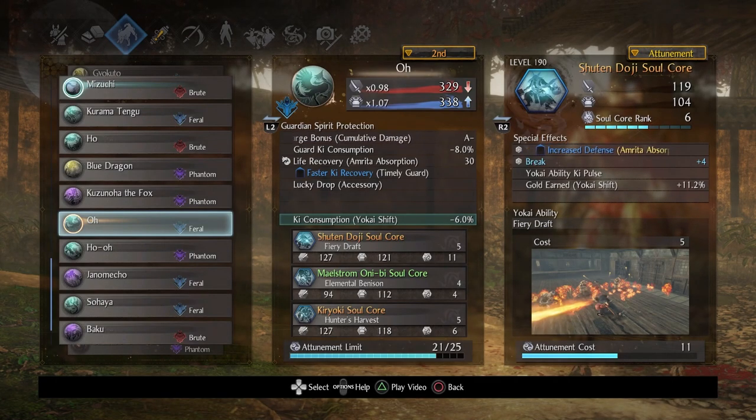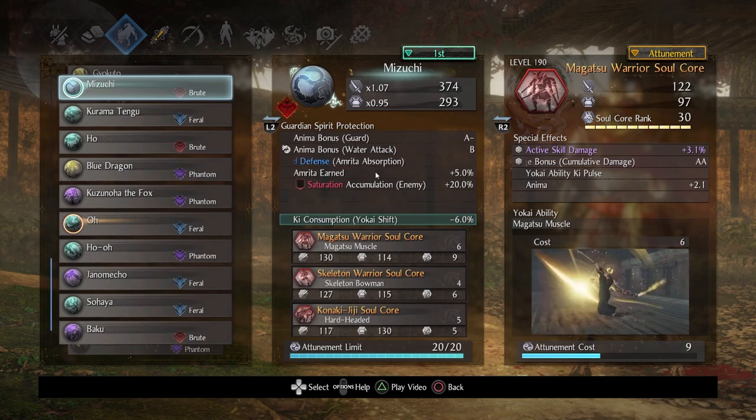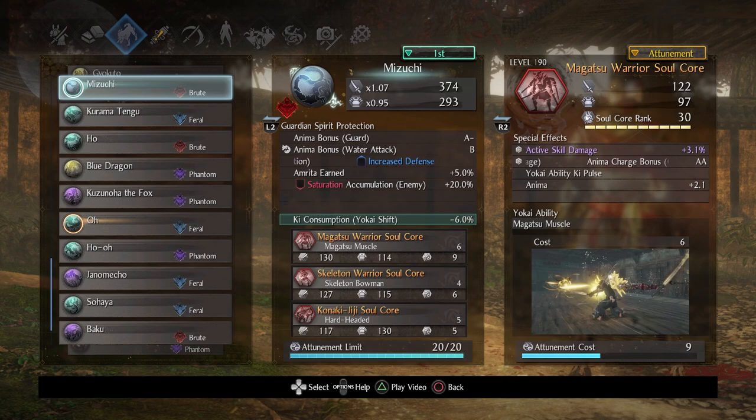So you couple that with life recovery and Amrita absorption — it's awesome. If you need to regenerate, be more defensive, oddly enough you might want to stick with Oni, because you get an extra 30 life recovery whenever you use Amrita. Pop Shuten Doji, you get a bunch of life back. And if you're offensive and want to be in that mindframe, use Oni-B, then swap right back to Mizuchi to go destroy an opponent. Of course, you want a ton of life back after using extraction. You've got Magatsu Warrior, which generates so much Amrita, especially when you put extraction on a target. I'd advise boosting this core up to rank 30 if you're putting it on Mizuchi, simply because Anima Charge Bonus AA on a Brute is awesome — it's pretty redundant on Feral, but on Brute or Phantom it's great. All I cared for was the Yokai ability Ki Pulse.